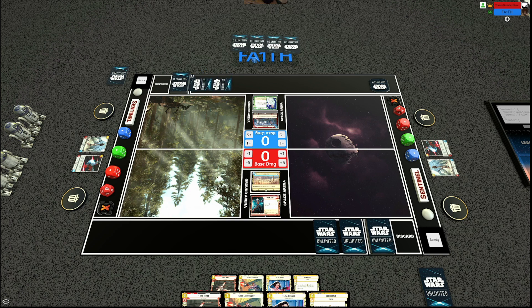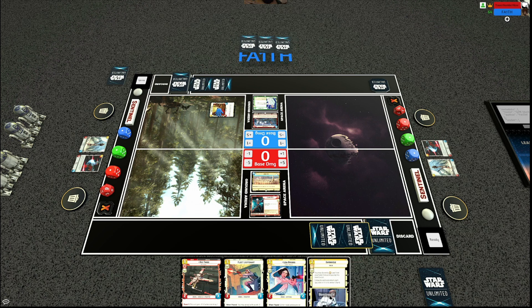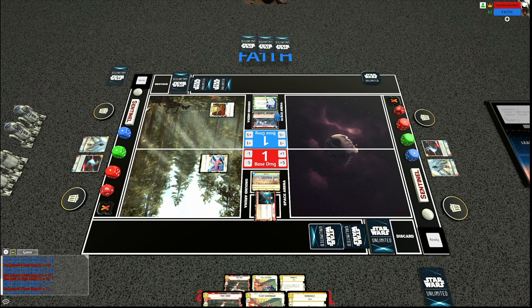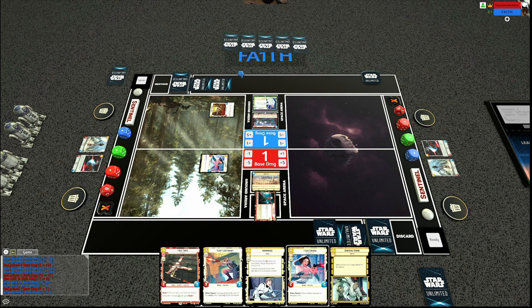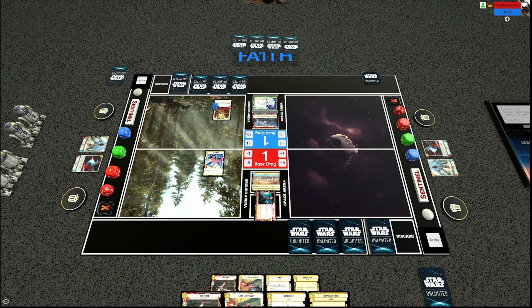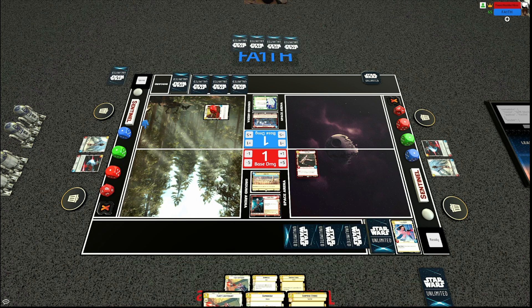My opponent leads off with the Rebel Pathfinder — a two-cost two-three with Saboteur. I use Sabine's ability for one damage to each base. My opponent takes the initiative. I deploy Leia Defiant Princess but don't have anything else to do with her, so it's actually a poor start — just a two-two when my opponent deployed a two-three. My opponent has a straightforward trade that puts me in an unfortunate spot, and indeed Leia is defeated quite rapidly.